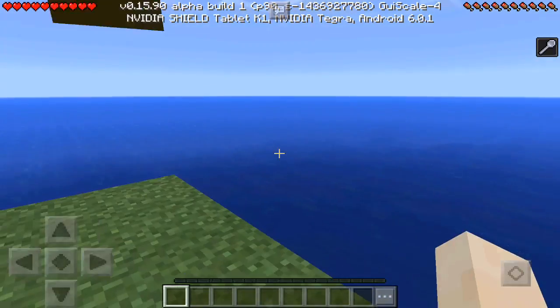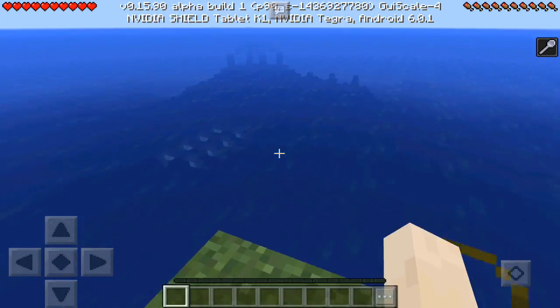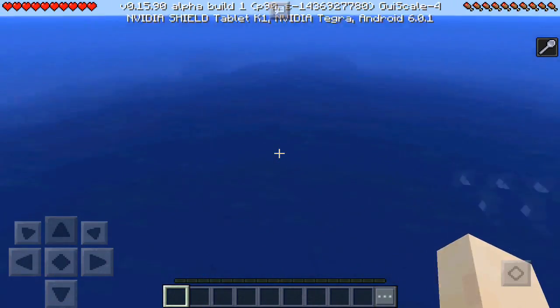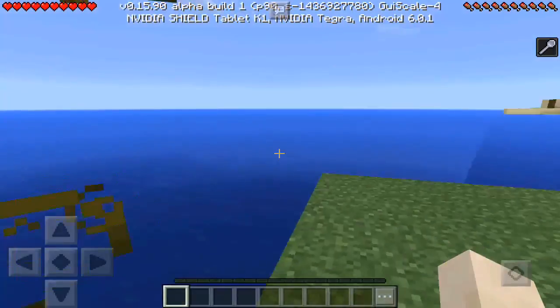One thing I kind of hate about the Minecraft Pocket Edition 0.16.0 update is this — an ocean monument underwater. If you actually go in the water, you can't see anything. How are you supposed to explore an ocean monument if you can't see a thing?